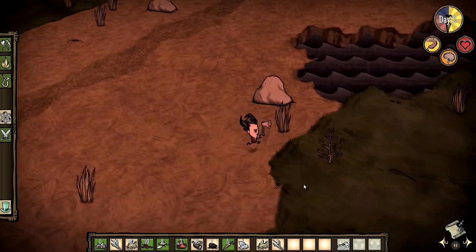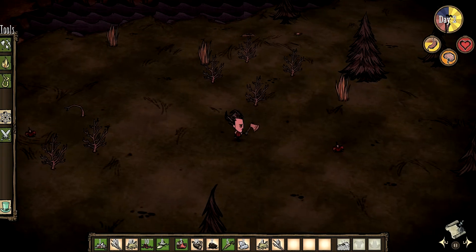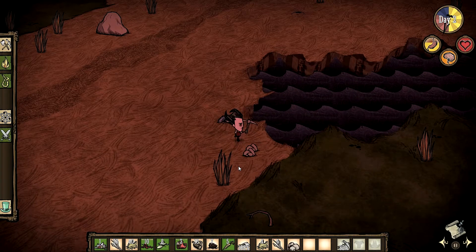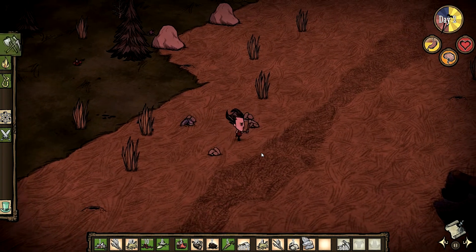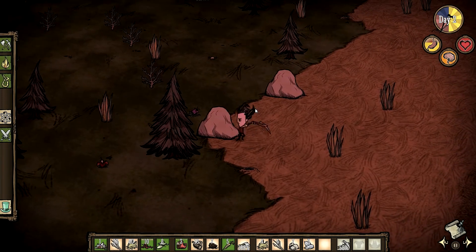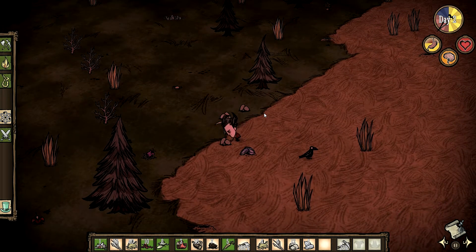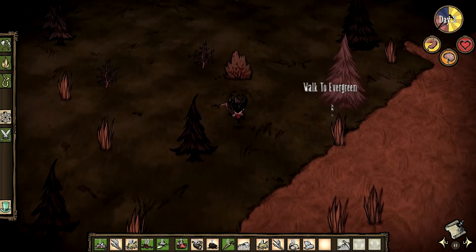There doesn't seem to be anything over there, and we've entered dusk again. Oh, here's some flint — now we can make a pickaxe. Let's start mining some of these boulders. You can get some rocks from these and also some pieces of flint, which will come in handy to make more pickaxes and other tools. These don't drop gold nuggets though — I think it's another type of boulder with golden lines on them that drops gold nuggets.